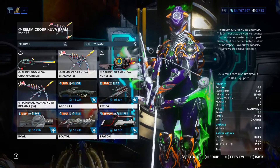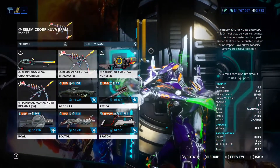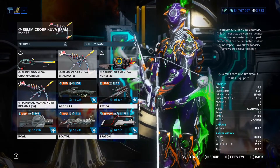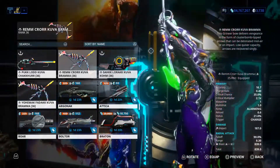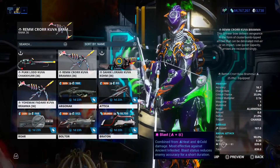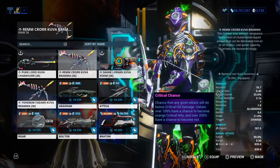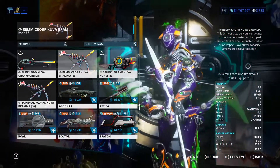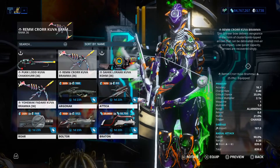Welcome back to another weapon build video. Today I want to show you guys the Kuva Brahma and my builds. Let's take a look at his stats: charge rate is 0.40, which is really good; critical chance is 35; critical multiplier is 2.1; status is 21; the magazine is 1; and the reload speed is 0.6. This is honestly the best bow in this game, so everybody is using this amazing bow.